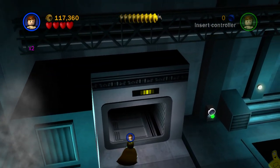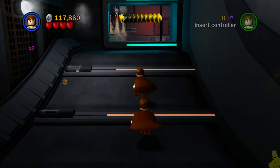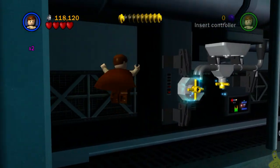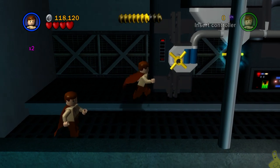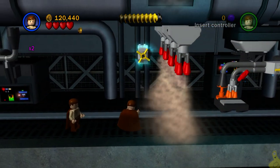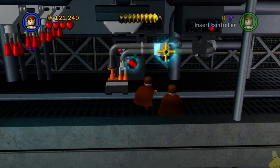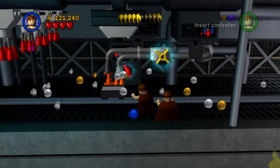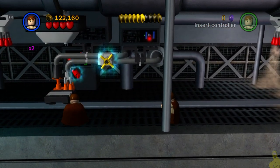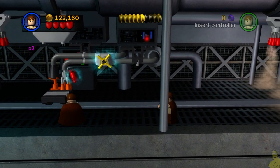Next up we keep on with the keeping on and make our way into the next section. We got studage galore both left and right side, so we'll pick that up. We've got lots of force needed — there are all sorts of valves that need to be spun around, spin to win as we like to say. This last section we have to use a droid to sneak on through, and once we get over there it should reveal the area where the next minikit is.